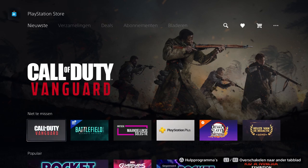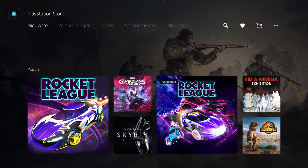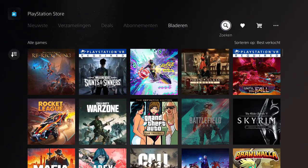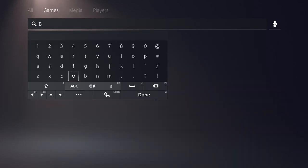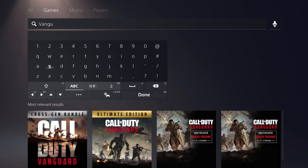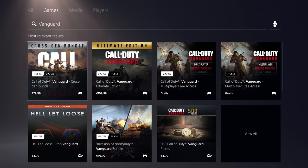Normally with free access weekends you don't need a subscription, but I'm not sure about this one. I'll show you how to download it — first on PlayStation, then on PC. For Xbox, it will be similar to PlayStation. Go to the store, type 'Vanguard' in the search tab. For most people it will already appear in the recommended games.